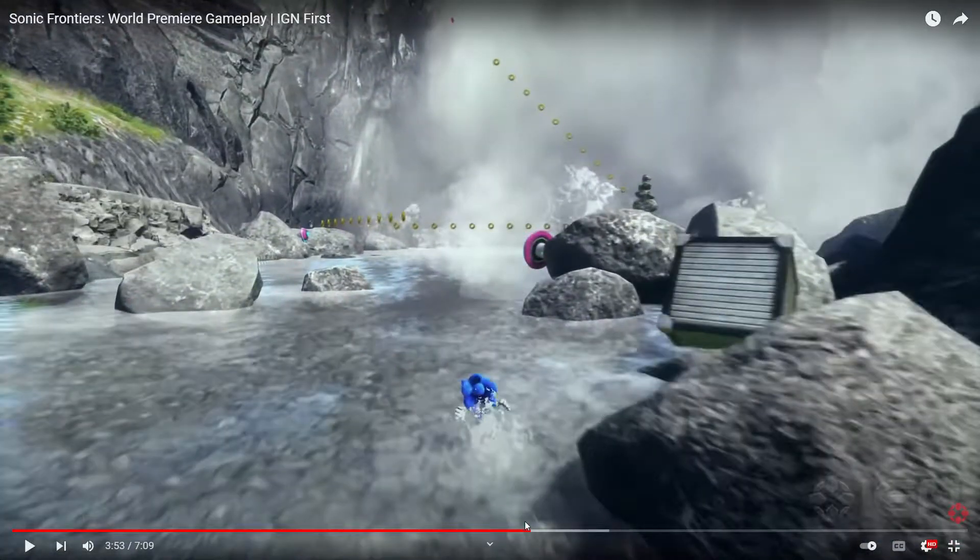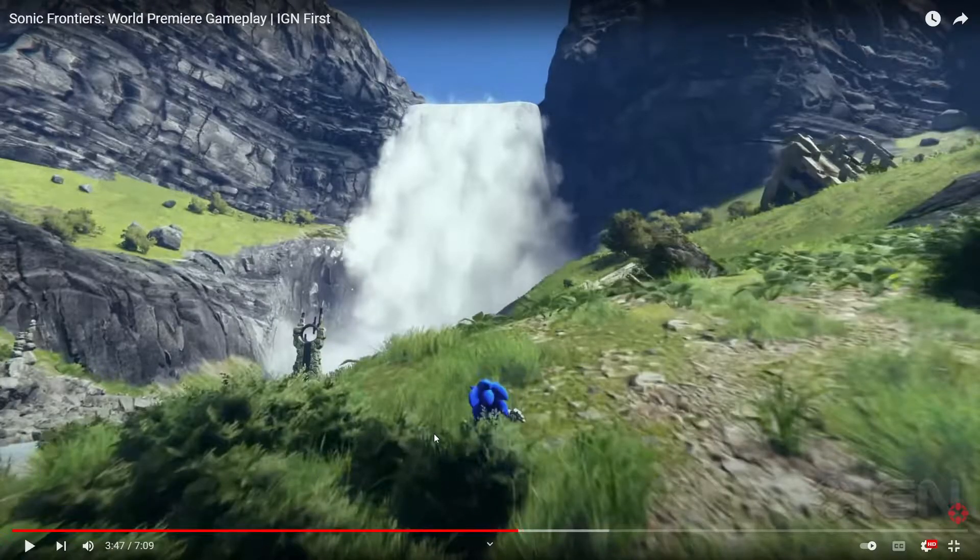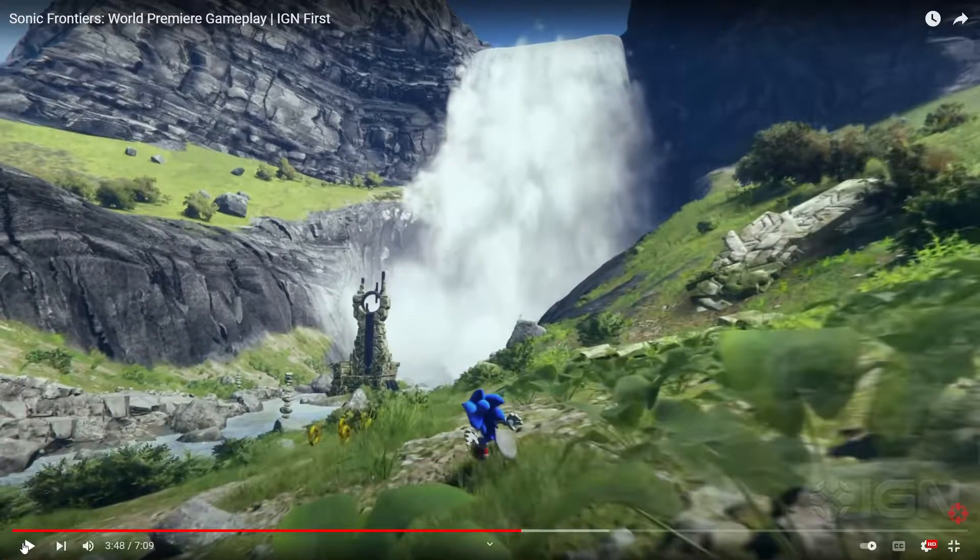I gotta point out the elephant in the room — the max speed run animation is fine, but the standing animation and especially the normal run animation on the Forces model — his spines look a bit longer and a deeper blue, so it looks slightly better. But even still, that run makes him look kind of constipated when he's running. I feel like they could have used the Unleashed model and it would have been better. With the Forces model, his run just looks kind of constipated — like, gotta go fast to the nearest bathroom.